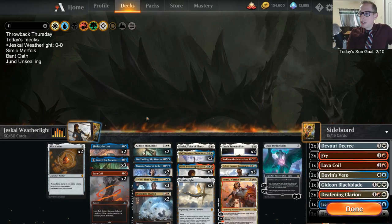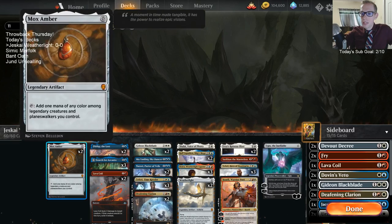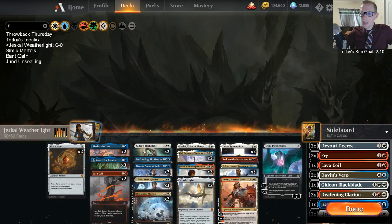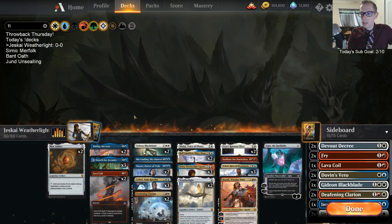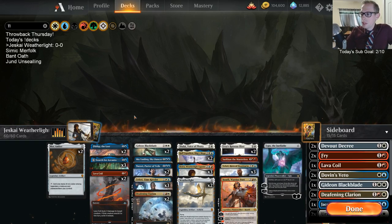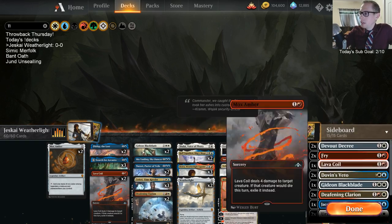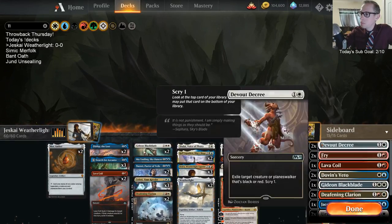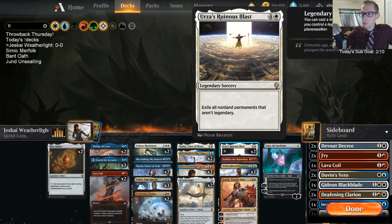So that's our deck. We have Fibblethwack as a cheap legend to go with Mox Amber. I wanted a couple of Mox Ambers because of Jhoira — if we play Jhoira, Mox Amber immediately lets us draw a card. For the sideboard, I did not go with Bloodsoaked Champion because Urza's Ruinous Blast would just exile them.